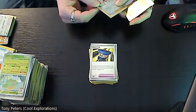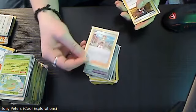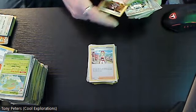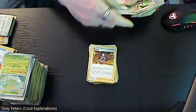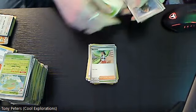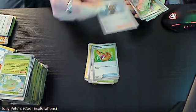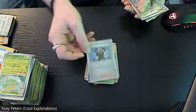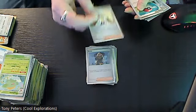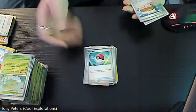Then we have the reverse holo trainer Irida, which is actually a five dollar card, and then Roxanne. Pokémon League Headquarters, Nemona, Picnic Basket, and then we have a two dollar card here which is the reverse holo of Rhyme. Then we have the reverse holo Miriam, and then just a regular Poké Ball, and then reverse holo Town Store.